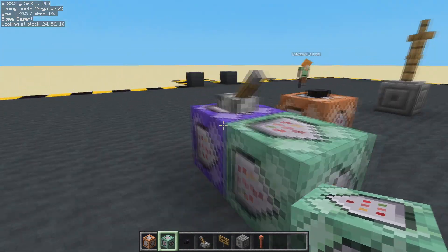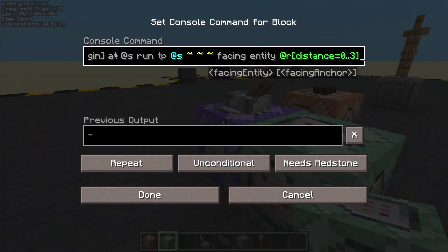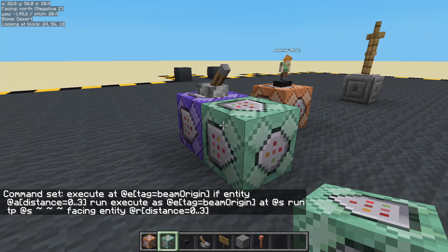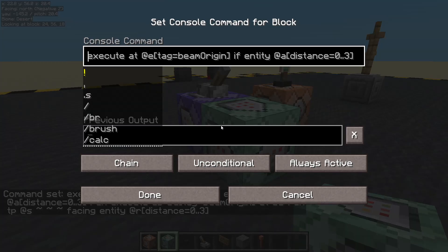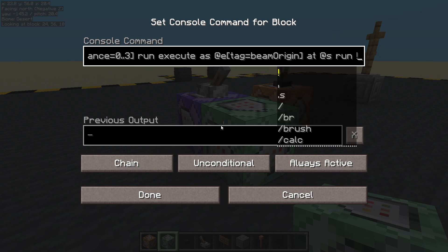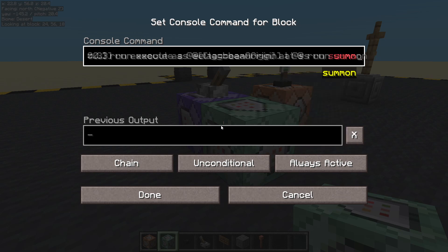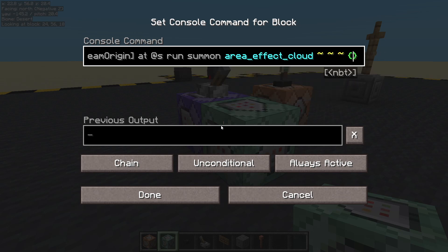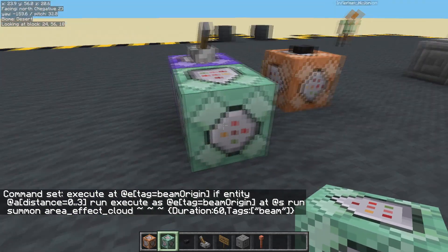Let's summon some area effect clouds. I think we're going to copy all of this right up to the last command, right up to the TP bit. So let's just see what we've copied — execute at Beam Origin, if there is any player within a distance of 0 to 3, execute as the Beam Origin at himself. Run summon an area effect cloud at that location. We'd better give it some information so it doesn't die instantly — duration, I'm going to go for 60 — let's see how that works, so three seconds. And we will tag those as well, and they will be tagged with the name beam. Well, we're not going to see anything happening at the moment because area effect clouds are invisible.